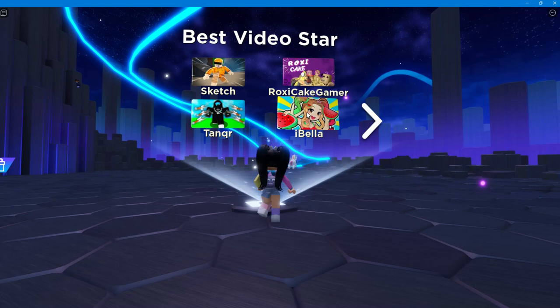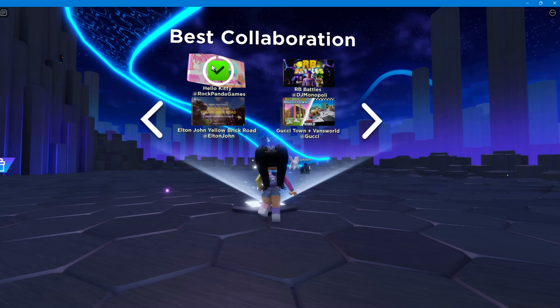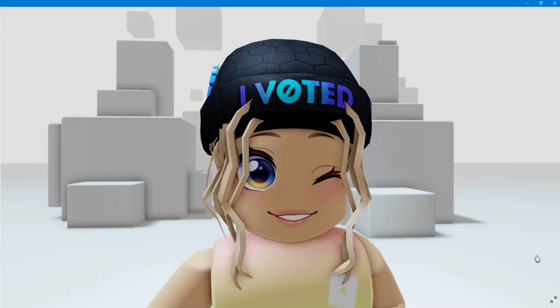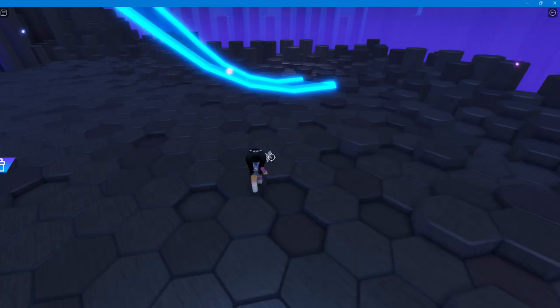The next item — you're going to want to go over here to the voting area. You're going to want to place your votes for all categories like this. Choose your favorites, and once you have completely voted, you'll get the vote button at the end. Click vote and that will automatically give you the badge. Once you get the badge, you'll get this free item, which is the voting hat.